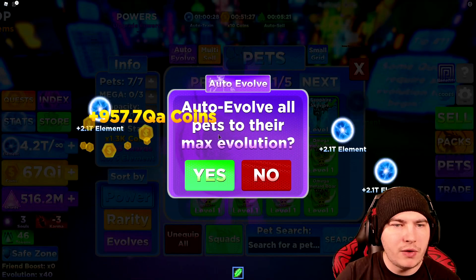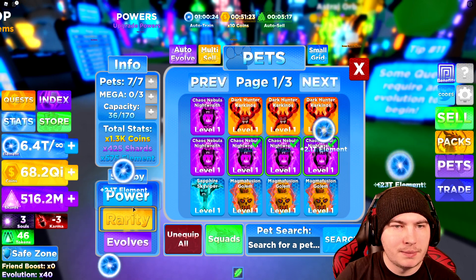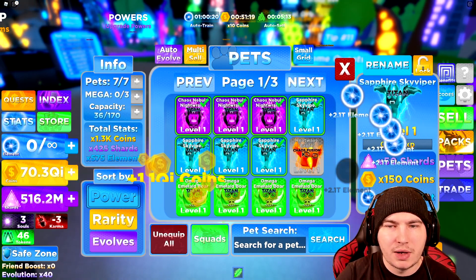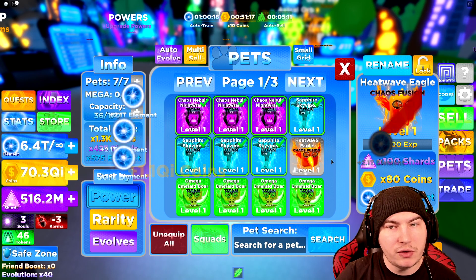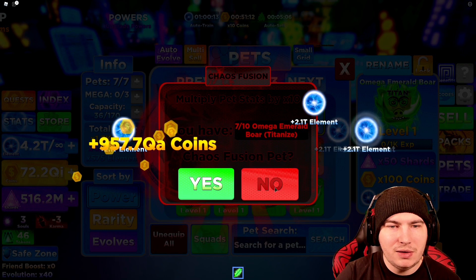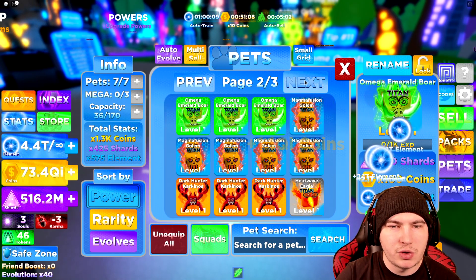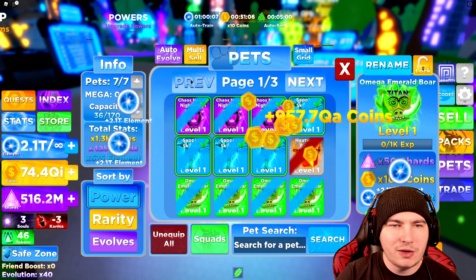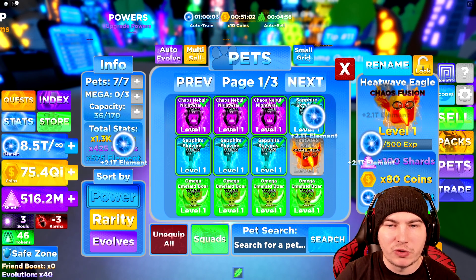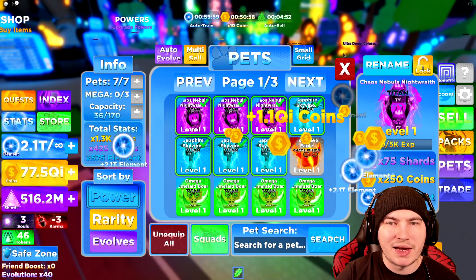Can I actually evolve again? Oh, I can! This became a chaos, which still isn't really better — it's good for shards but that's really it. Can I make these? No, I need ten of them. That's unfortunate, but oh well. I don't know exactly what we made. I can't evolve anything else. I still have the best pets equipped — it's just that this one is really good for shards. I'll just keep the ones I have on right now.